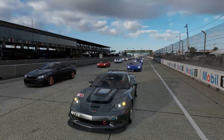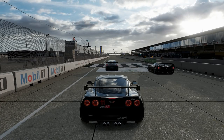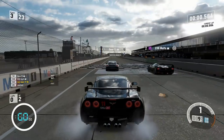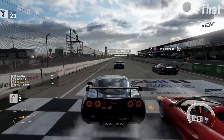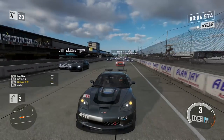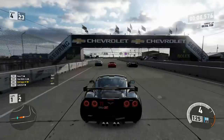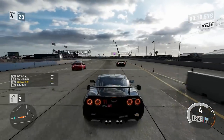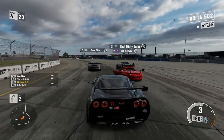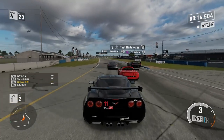Hello viewers, SuperGT here. The S-Class hopper returns. Unfortunately they got rid of the A-Class hopper, but at least we've got S-Class. S-Class was a classic in Forza 6. Let's see if it's very much the same in Forza 7 as we come around the first corner here at Sebring International Raceway.